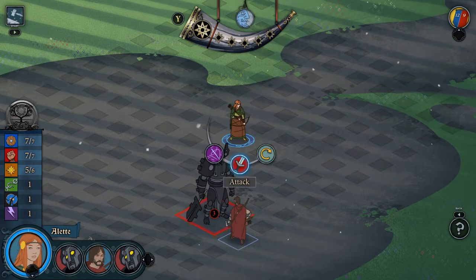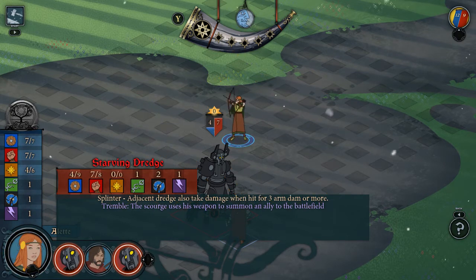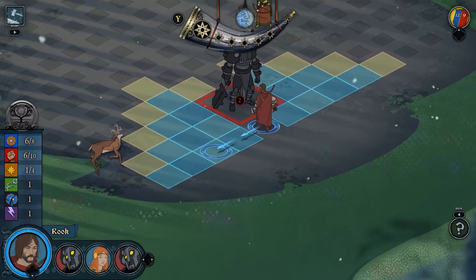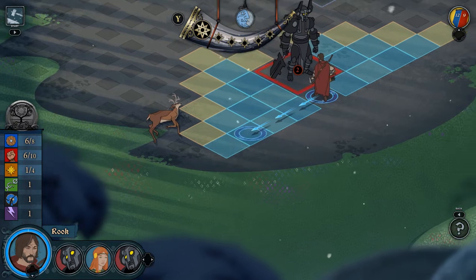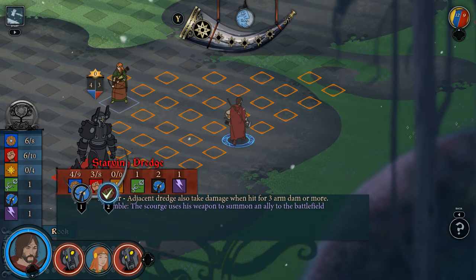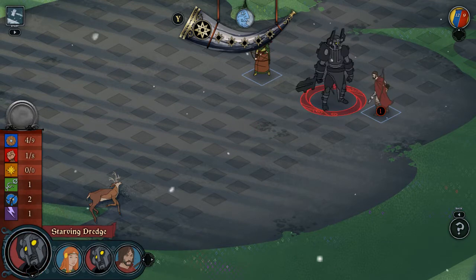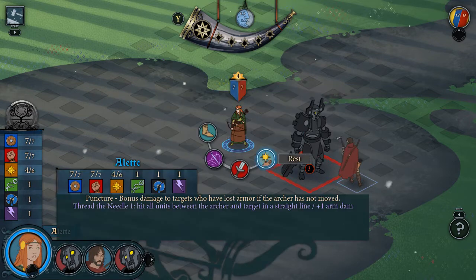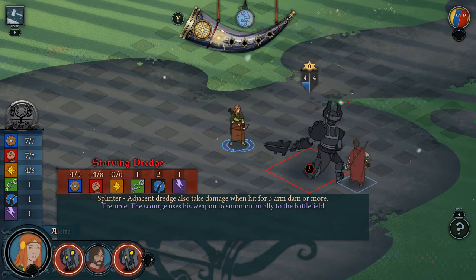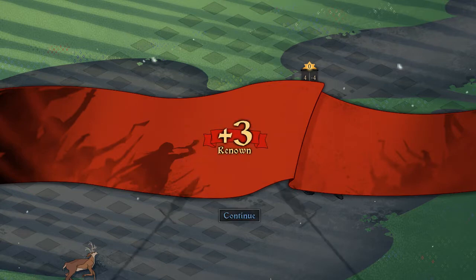Let's get this lady into position. He's nearly there - going to attack now. He's really getting a beating. I'm just going to give it to him and that should be it. Three attacks, one health left - got him. So that was the combat. I gained some renown.